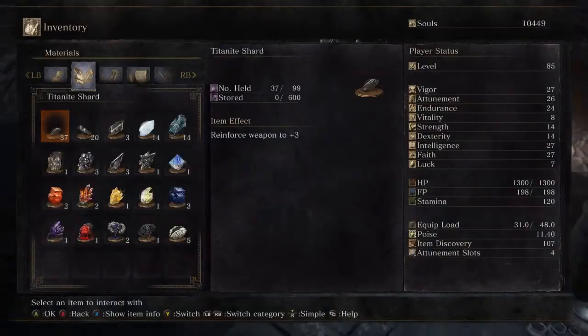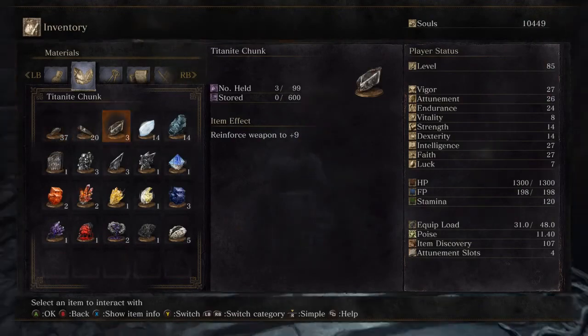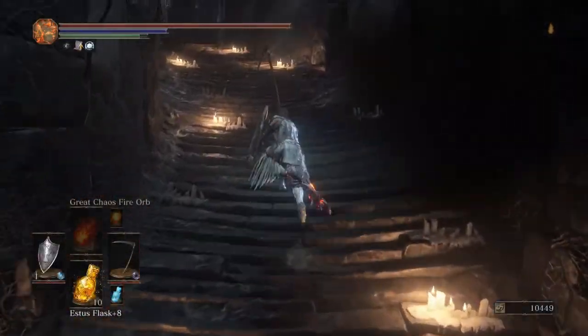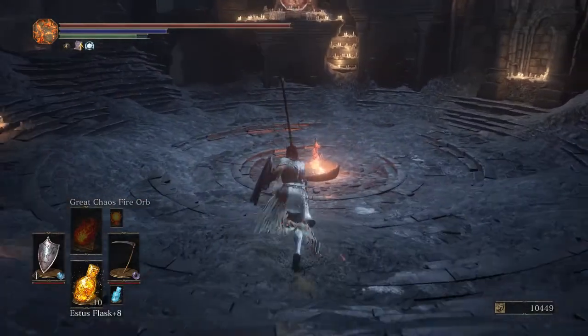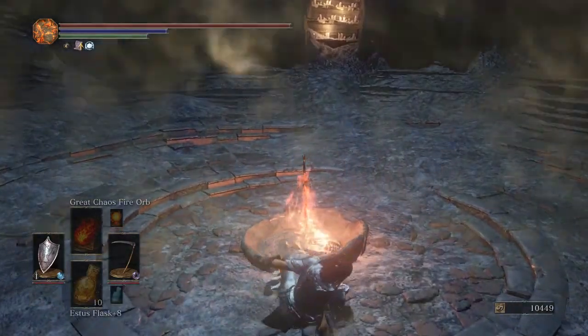How many chunks do we have? We're currently on three titanite chunks. We need three more to finish off our pyromancy flame. So for now, we are off back to the Dancer's area.